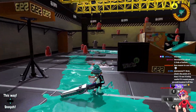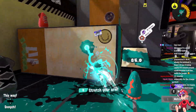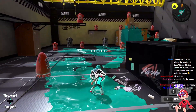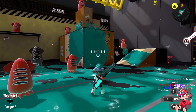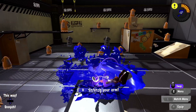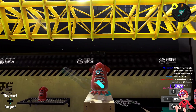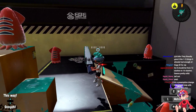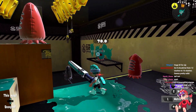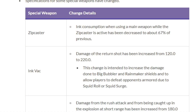It'll help with other weapons like Octobrush obviously. What Zipcaster weapons like to do is basically spam the crab arm to distract people with armor, and then if you stop paying attention to it, boom it kills you — used as a distraction. Now you can actually poke while you're at range. I don't know if it's enough for Zipcaster to be really good, it might need a little more, but this was the main thing Zipcaster needed changed and it got it. That ink cost was way too high.